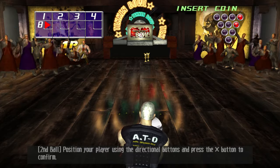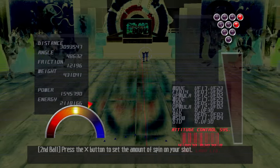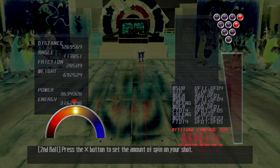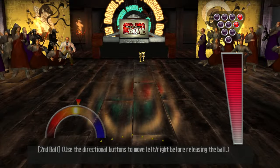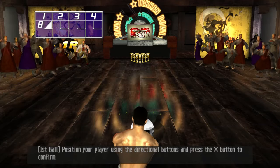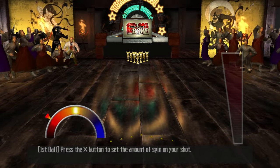That could have been a strike — that should have been a strike actually. Let's do the same with Brian Fury. See if we can get a spare. Also, you can press left and right when you're setting the spin on your shot to sort of aim it directly at the pins. Oh, this has got to be a spare. Come on. Hell yeah — beautiful. Let's try again.